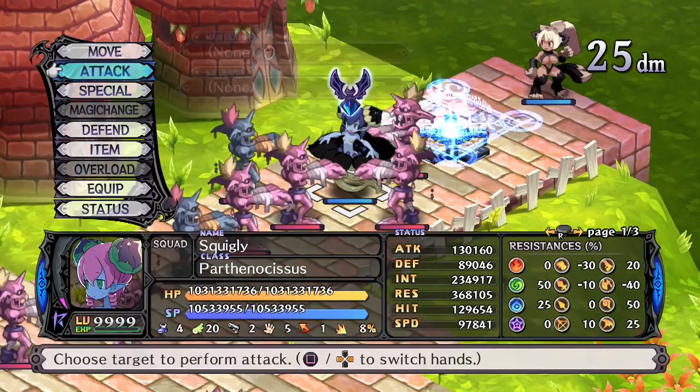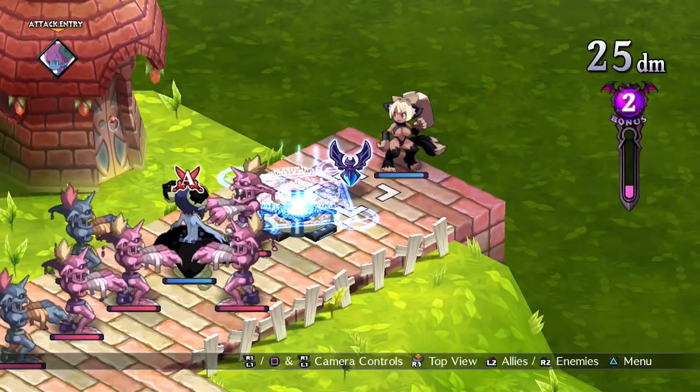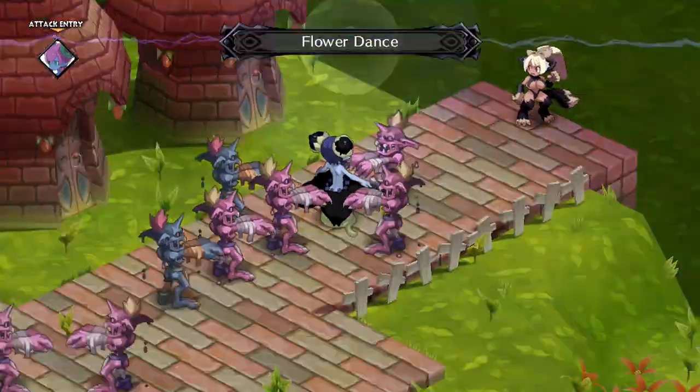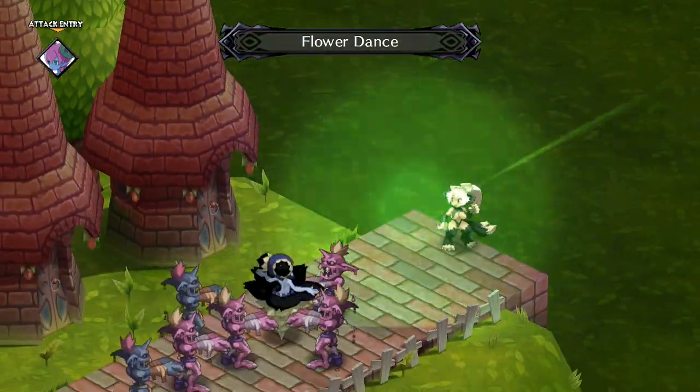Flower Dance is a healing skill that can hit up to five targets across formation. While this is a weak healing skill, it's available quite early for the Floras, and can be useful in combination with their evility, which is already healing allies.